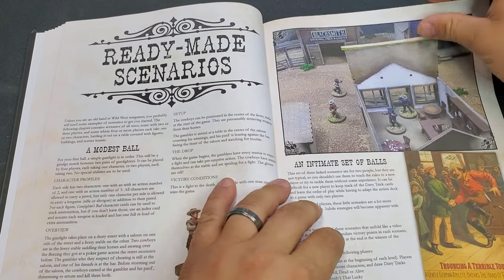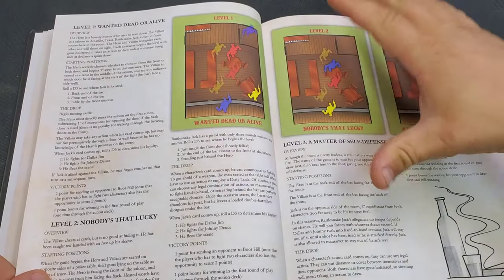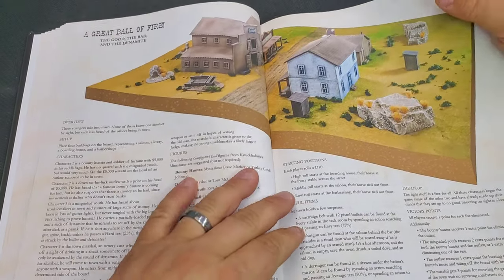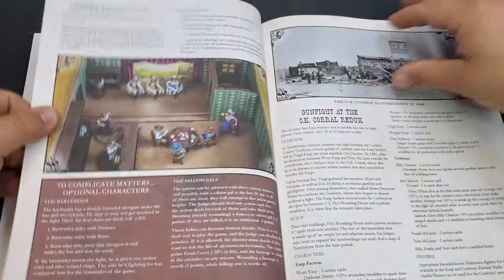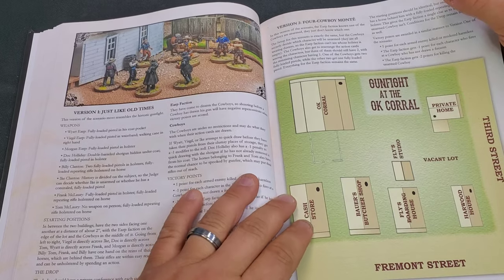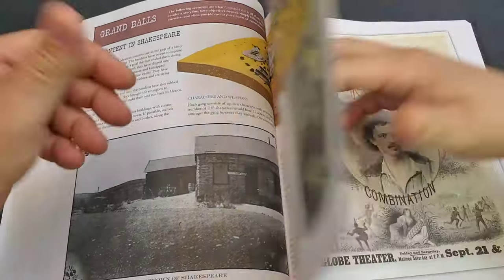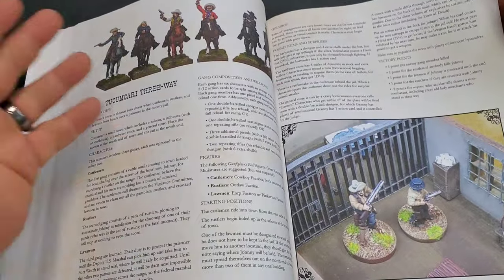Then there are ready-made scenarios. There's one using dirty tricks cards you can print out. There's a three-level scenario situation — level one, level two, and level three — which I have played and they're a blast. 'A Great Ball of Fire' is a big scenario that tells you who to use and what cards you need, and you can make the cards yourself. Then there's the Gunfight at the OK Corral Redux — four different ways to play it: with Doc Holliday, Billy Clanton, Ike Clanton, and 'playing for blood.' There's also Rustler's Rhapsody, Grand Balls, Tucumcari three-way. That covers the scenarios, and you also have tools to design your own.